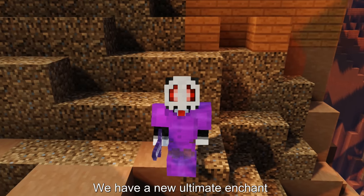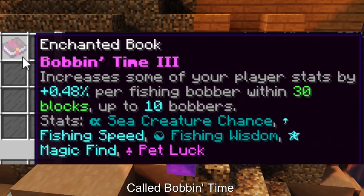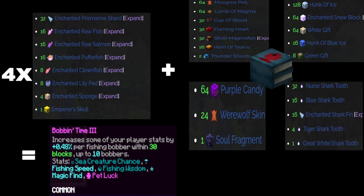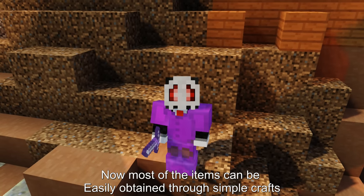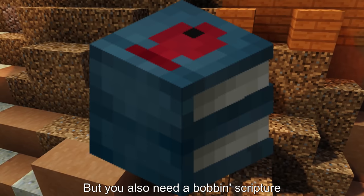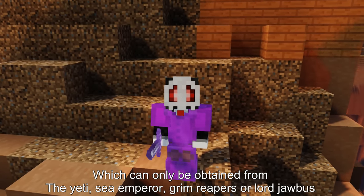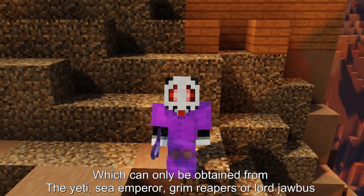We have a new ultimate enchant called Bobbing Time, which is a new armor ultimate enchant that requires a lot of stuff. Most of the items can be easily obtained through simple crafts, but you also need a bobbing scripture which can only be obtained from the yeti, sea emperor, grim reapers, or lord jabbas.